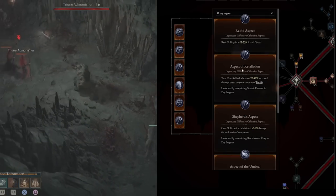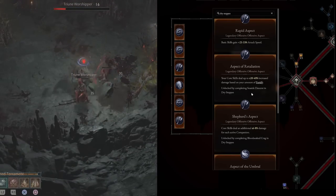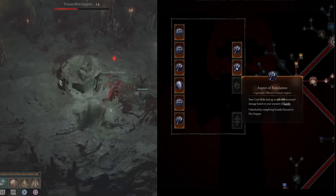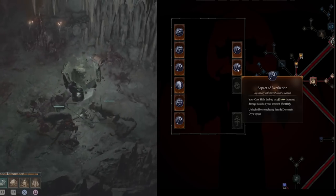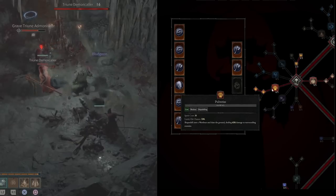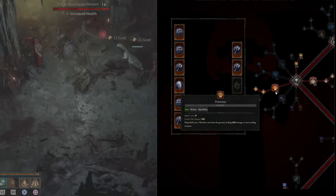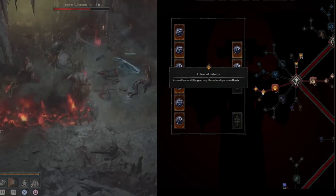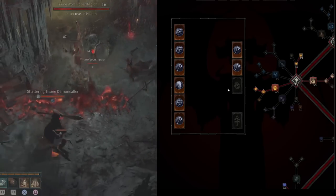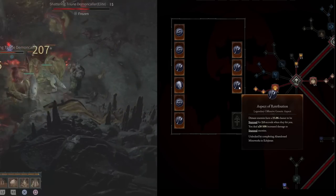Also in Dry Steps, grab Aspect of Retaliation from Seaside Descent: your core skills deal up to 20% increased damage based on your amount of Fortify. Since you're already building a ton of Fortify, it fits perfectly. And from Kejistan, get Aspect of Retribution: distant enemies have a 15% chance to be stunned for two seconds when they hit you, and you deal 30% increased damage to stunned enemies.